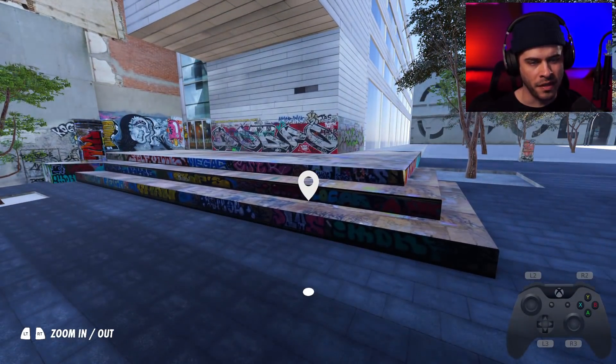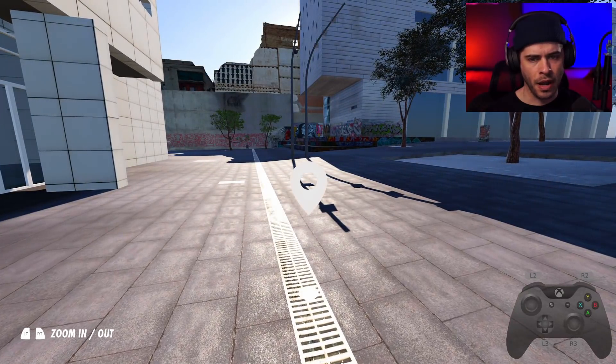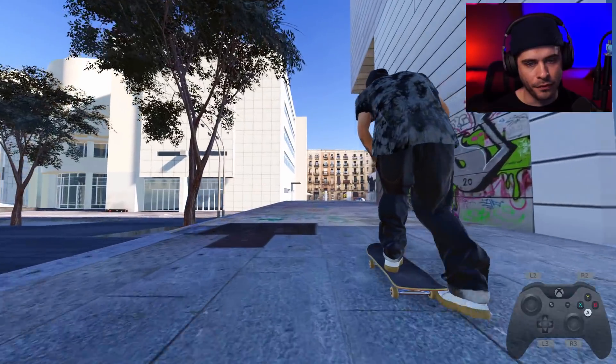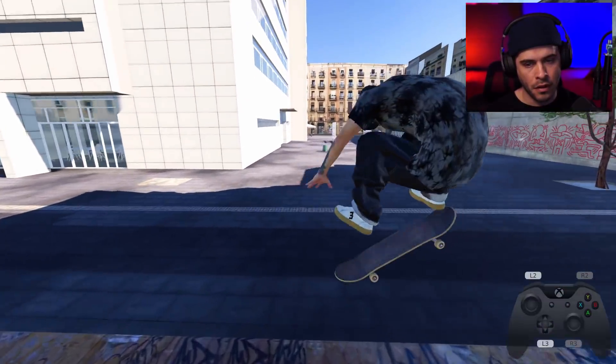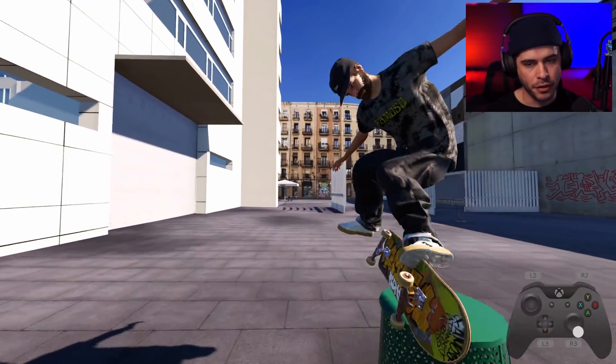So this is like that four block — or three block I guess. I've heard this used to be a four block but they redid the ground, so it's now a three block. Let's do a big frontside flip over this to start her off nice. Speed check — switch heel flip over the can.